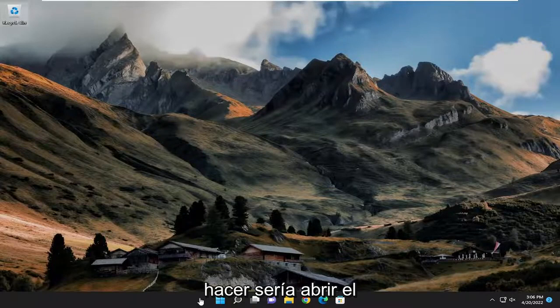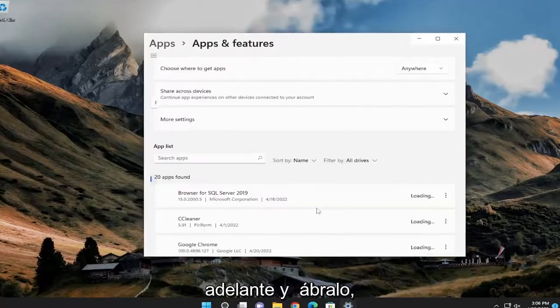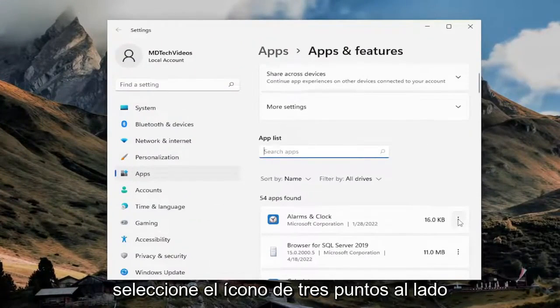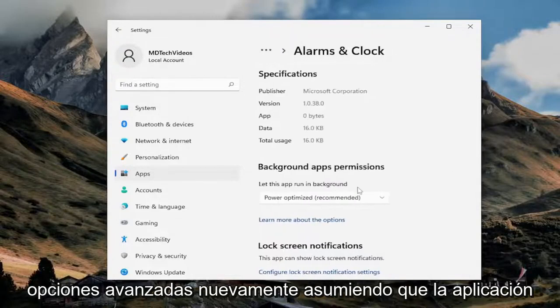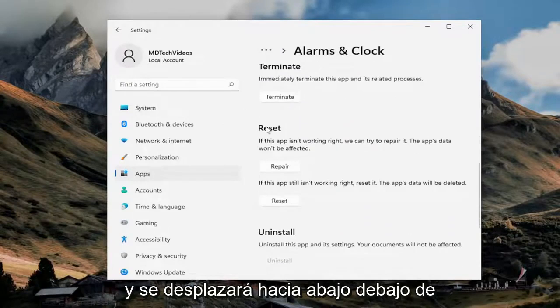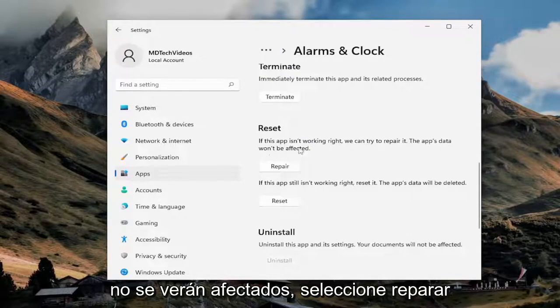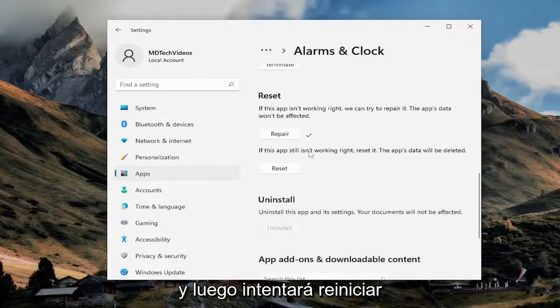First thing I'd recommend doing would be to actually open up the search menu, type in Apps and Features, and go ahead and open that up. Locate the app from this list, then select the three-dotted icon next to it, and select Advanced Options. Scroll down underneath Reset — if the app isn't working right, we can try and repair it. The app's data won't be affected. Select Repair, then attempt to relaunch the game and see if that has resolved the problem.